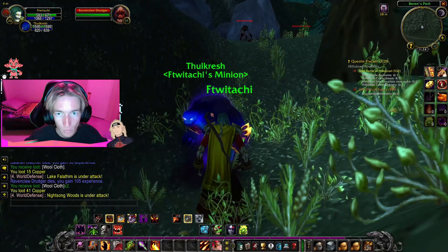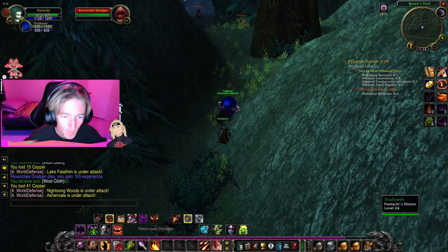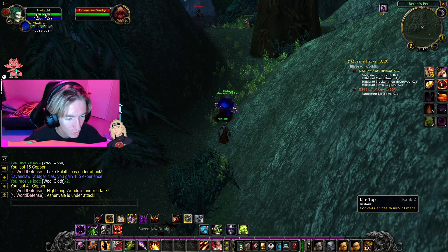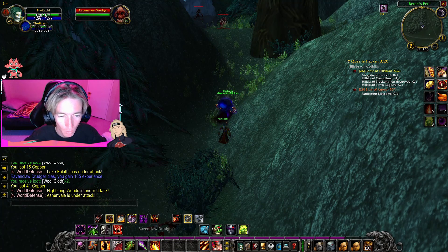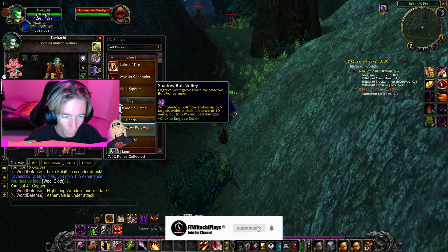In there you'll find tons of Ravenclaw Drudgers and Guardians. Once you have gotten that Tortured Soul, you'll be able to use Life Tap to receive a buff, and then use the Tortured Soul item. So once you have the Tortured Soul from the drop, go ahead and use Life Tap — you'll get a buff. Once you have that buff, utilize the Tortured Soul item and that will spawn a ghost mob for you to kill, which will then give you as a drop: the Shadow.